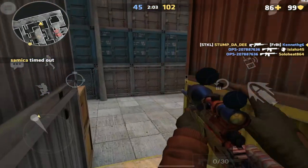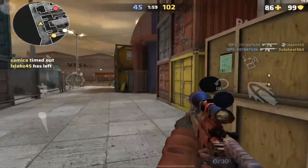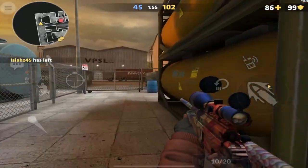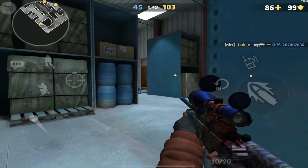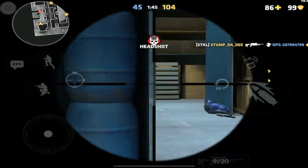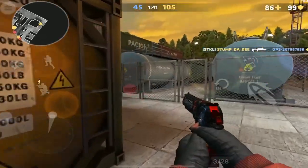One thing that both no scoping and quickscoping have in common is that you need to make sure that the center of your screen is lined up with the player you are trying to scope into. Because if you have it too low, you're going to be aiming at the ground. Too high, you'll be aiming at the ceiling. Too far left or right, you'll be off — but just as long as you're able to quickly flick back to that player.